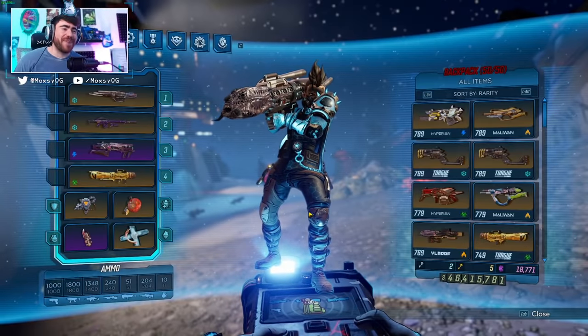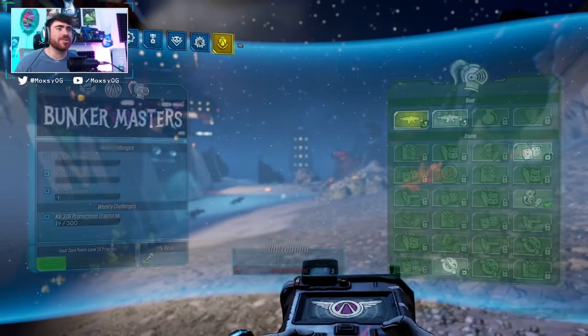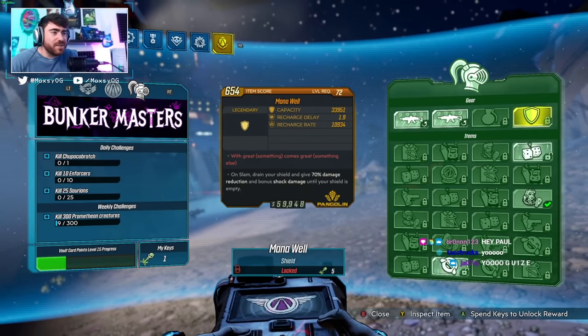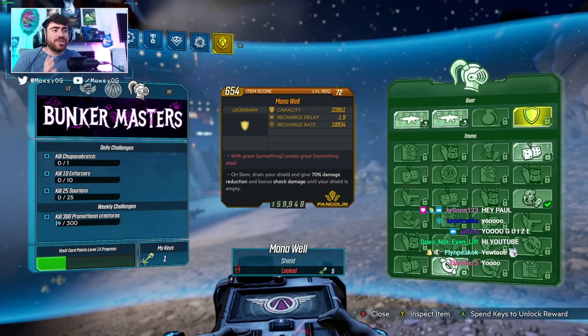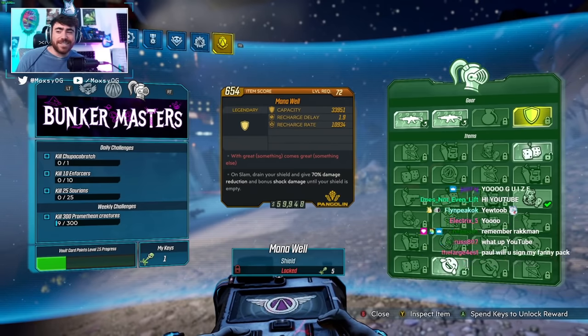What is up guys, Max here with a Borderlands 3 video. Today we are going over the Manuel shield, which is a new shield in Vault Card 3. The Manuel reads: on slam, drain your shield and give you 70% damage reduction and bonus shock damage until your shield is empty. There are some really cool potential interactions with this shield that we're going to test out today. Hope you guys enjoy — drop a like, comment, and subscribe, and let's get right into it.